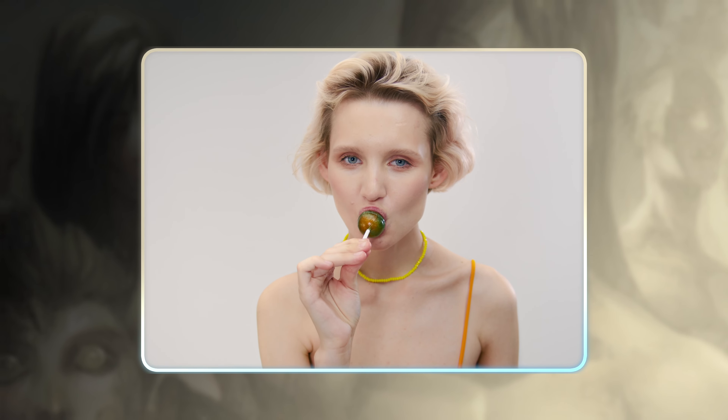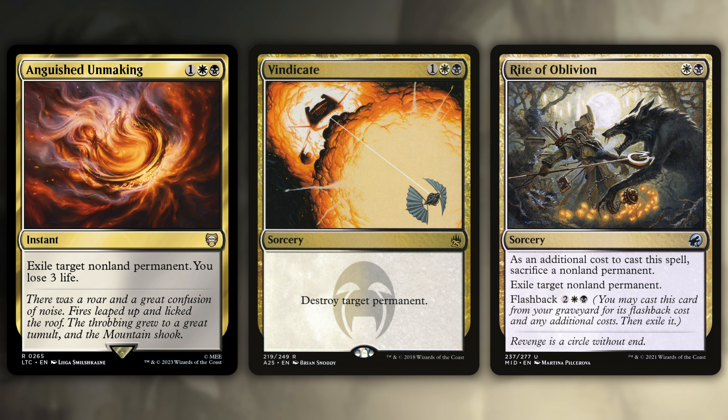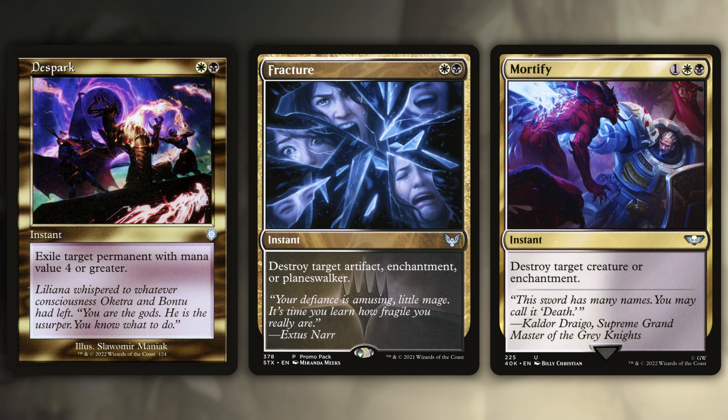There are six interaction spells, and they are all classic Orzhov single target removal, of which I am a sucker for. Anguished Unmaking, Vindicate, and Rite of Oblivion will remove pretty much anything — Rite of Oblivion was basically made for this deck. Despark, Fracture, and Mortify are all specific removal. What can I say, I just love the gold.